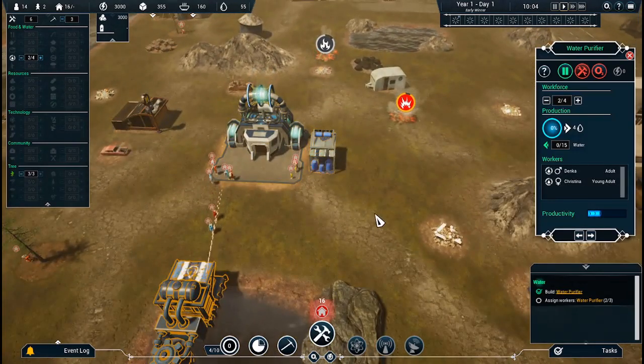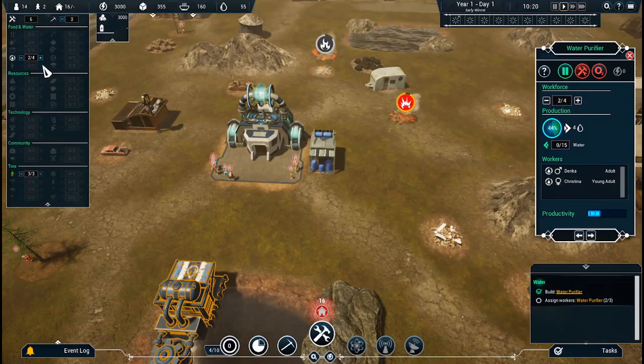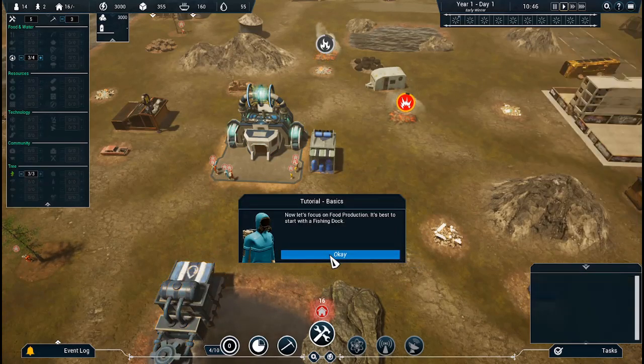B2. Productivity — oh, I need it to assign three. Now we have a water purifier where we can produce water. When a certain amount is produced, one of the workers would drop off the produced water at the closest storage. Now let's focus on food production.